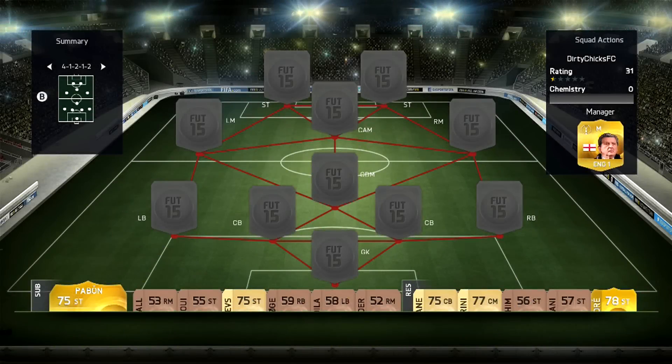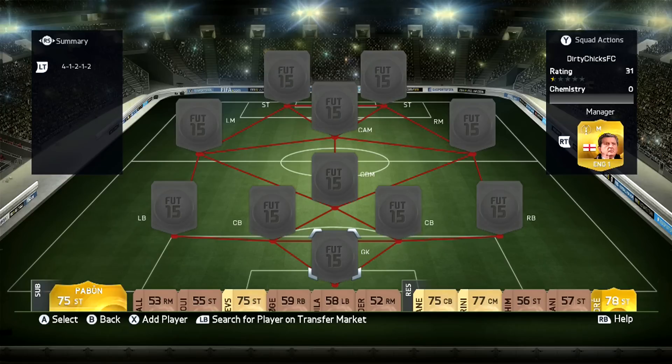Hey guys, what is up — ThatBlackGuy here, and today I'm going to be showing you guys my first ever FIFA 14 squad, besides my starting team. This team is actually made of basically all the packs I've opened. To be honest, I've spent about 12,000 maybe 13,000 FIFA points on packs on this game and got absolutely nothing. I guess the best player I got was Courtois and he's like an 86-rated goalkeeper. I got no one special at all.